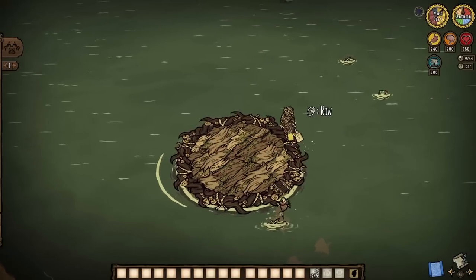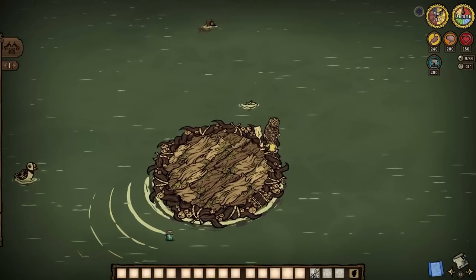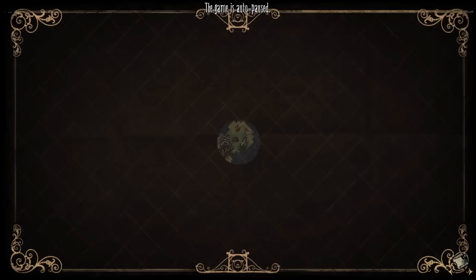Practically all our time today will be spent on the high seas looking for two very distinct clues to earn our dues, starting with messages in a bottle. Every one to two days they will generate nearby a player, even if said player is still on land, and the first is always going to give us the location of Pearl's Island.